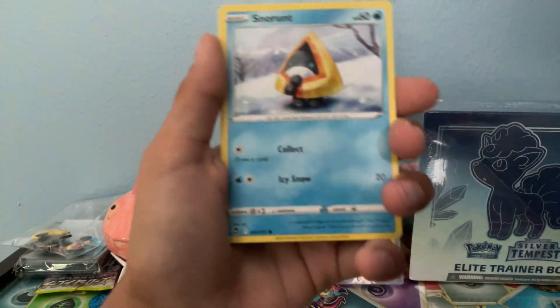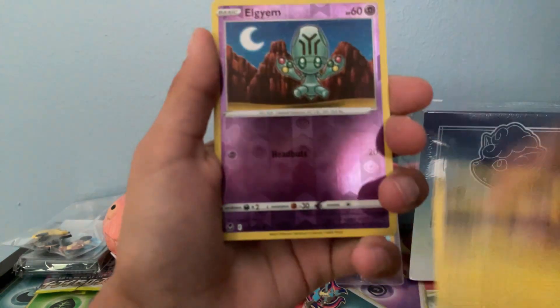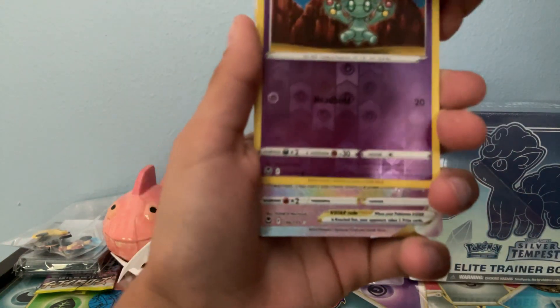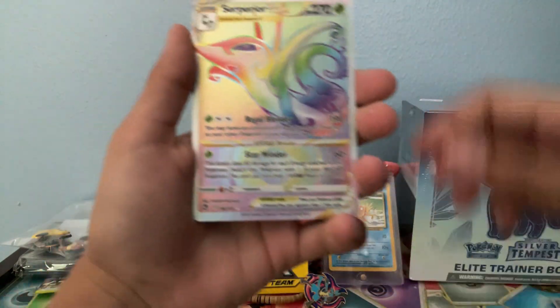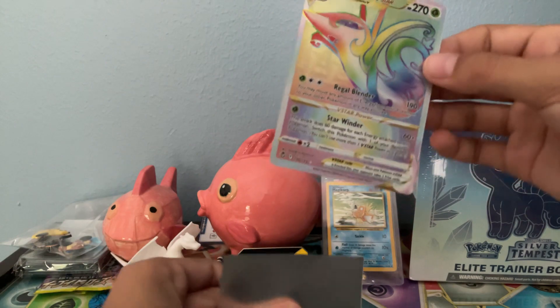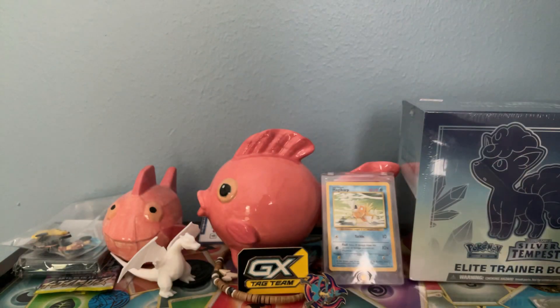Frost seed. Flutching. Snorunt. Bublix. Stunfish. Elegem. Oh, let's go — Superior V-Star Rainbow! Let's go, first pack, let's go!